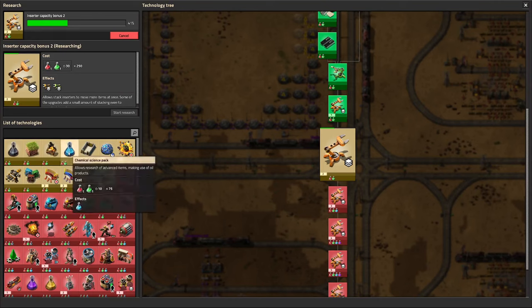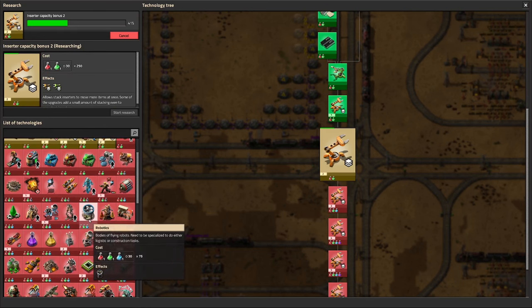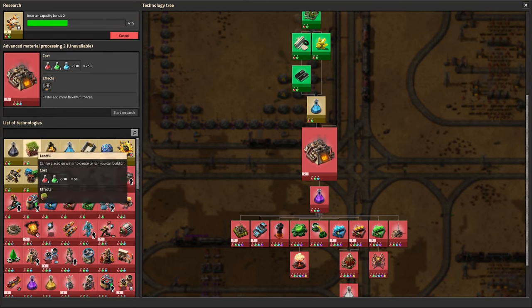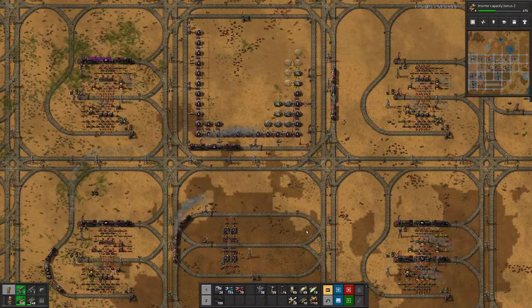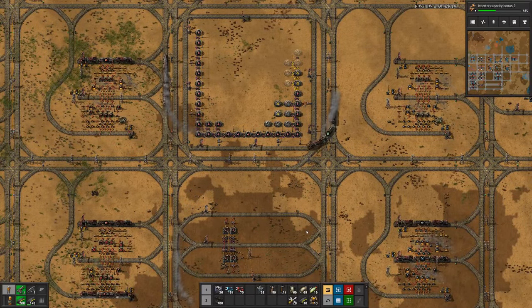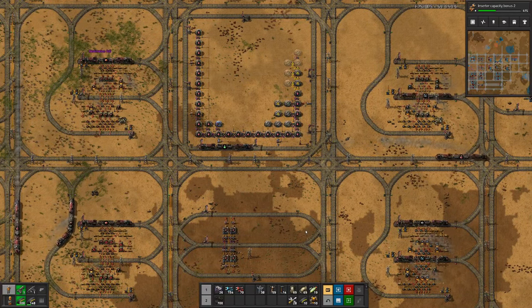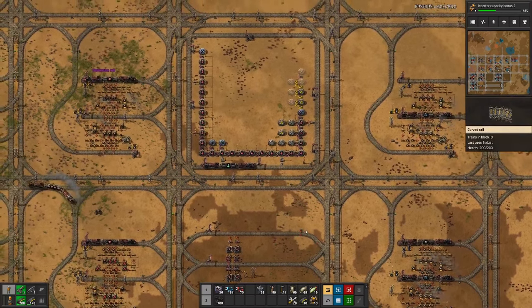I'll push the research to blue science — the chemical science pack — so I can then handcraft a few of those 250 to unlock the electric furnace. Then I think we will continue with what we have remaining here, mainly landfill. Here we see the train coming in, and research is starting up again.